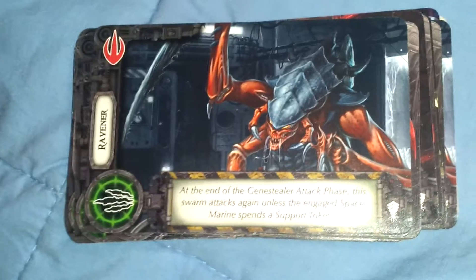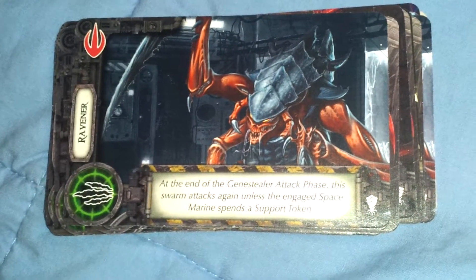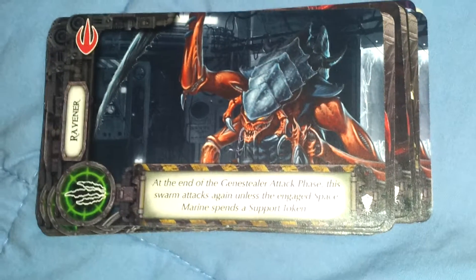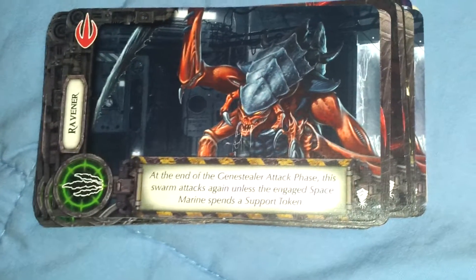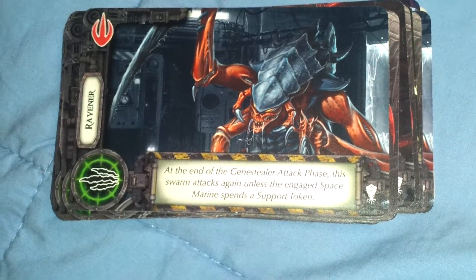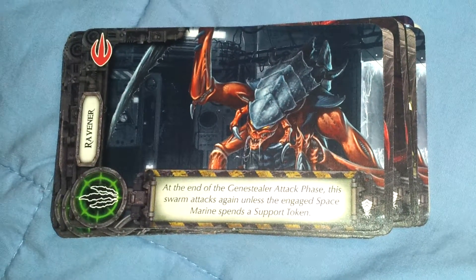The Tyranids in this pack have special abilities. Your Genestealers in the other expansion just had to roll that number — however many bugs were on you, that was a number they had to roll or lower. But at the end of the Genestealer's attack phase, this swarm attacks again unless the engaged Space Marine spends a support token. As if that doesn't make it a little bit more difficult! And then on the backs of these, they are shuffled in like that into your blip piles.